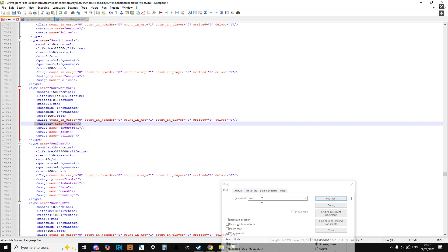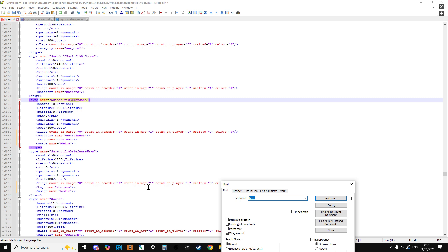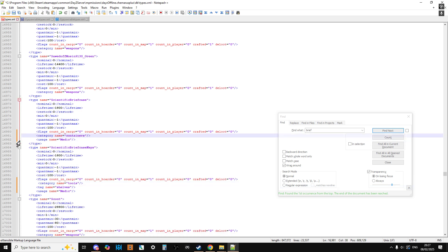Instead of typing these things in, I'm copying and pasting them so I don't make any spelling mistakes. For the briefcase keys, let's call them a tool. They've both got category names now. We probably don't want the briefcase to spawn on a shelf, so let's get rid of that. We're saying they're both medical things. As for how many to spawn — let's keep it super rare, so nominal is one.